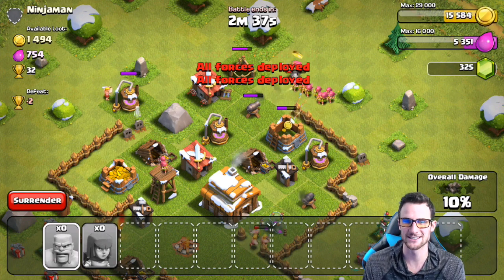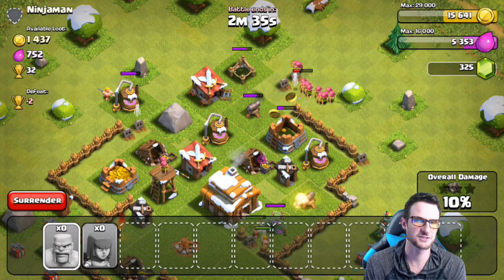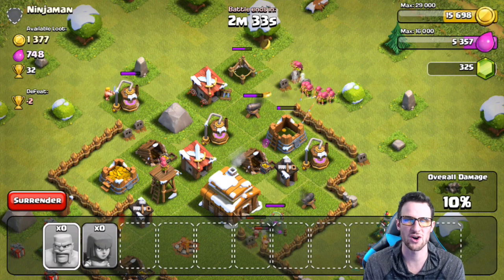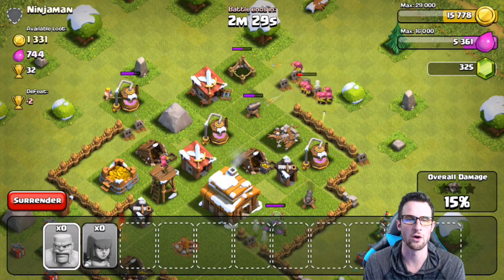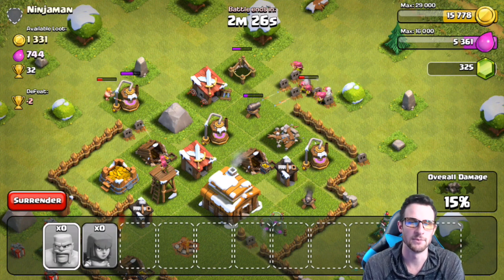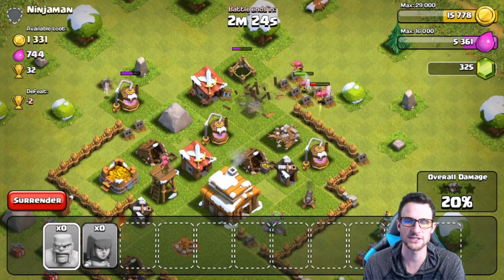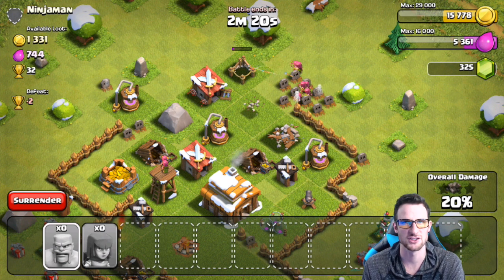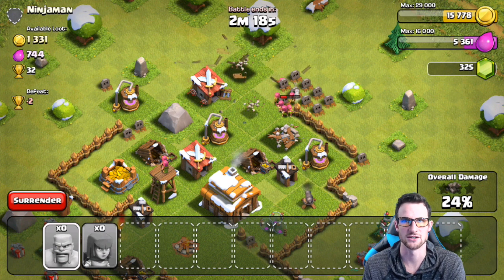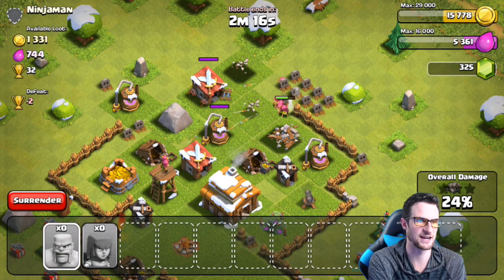I've been reading through the comments — a lot of you say you like the level one troop thing. Some people were saying do level three walls, but I already have a Clash without walls account so I'm kind of already doing a wall base. Some people said don't use your spell factory, which might be cool, but I'll probably just do individual raids where I'm not using my spell factory.